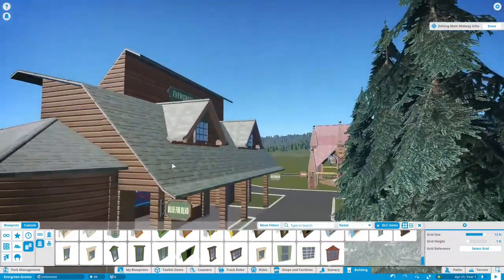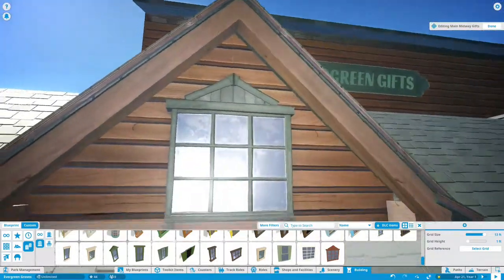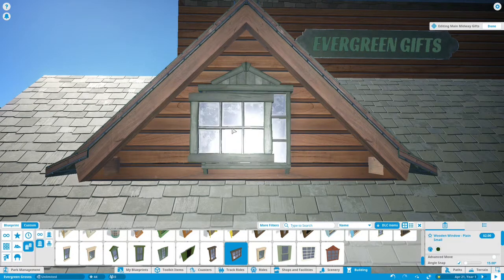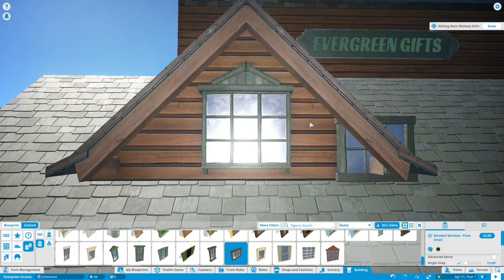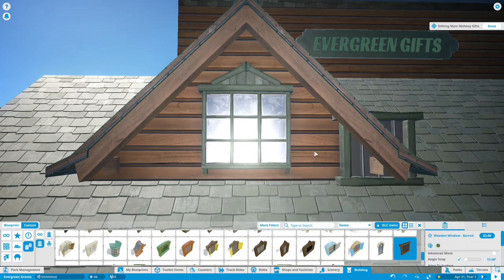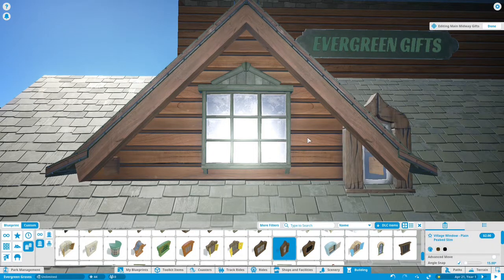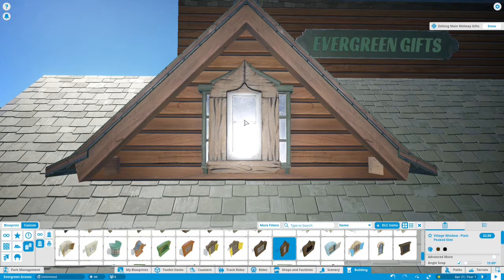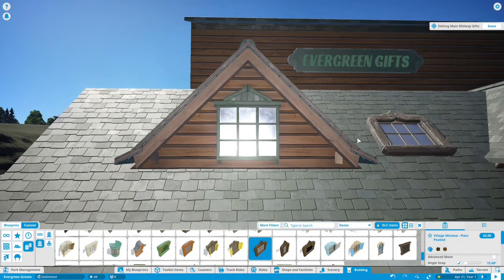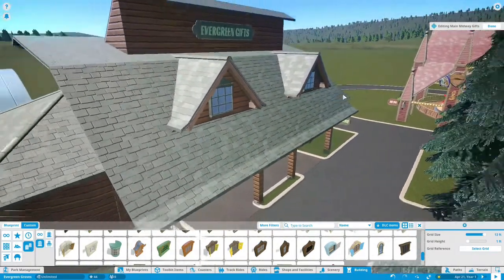That looks nice — it gives it a little bit of a look here. I like the peak that the frame has. We could do a small one but it's really not that different — the only difference is it doesn't have the peak, and I like the look the peak has there. There are these other things which are just too tall. This is like a barred-up window which I don't want. That doesn't look too bad actually, but it doesn't really fit the style on all the other buildings, so it'd be good to keep a consistent style. I like those windows there.